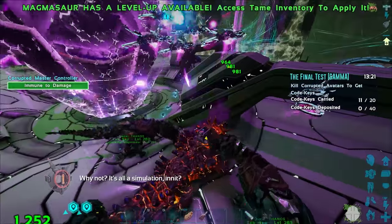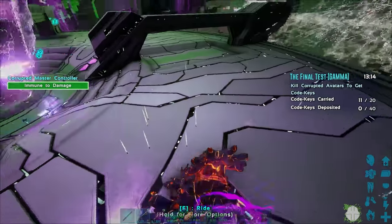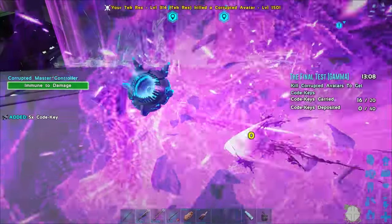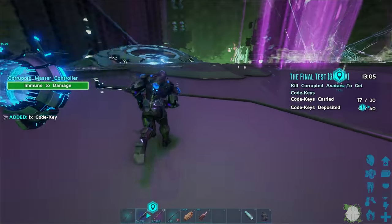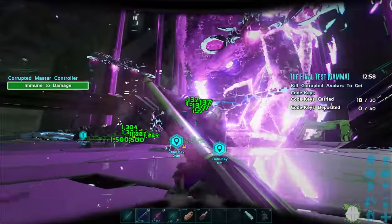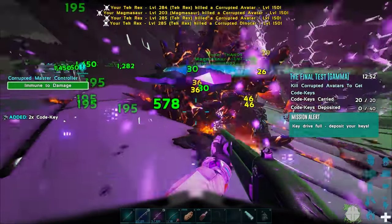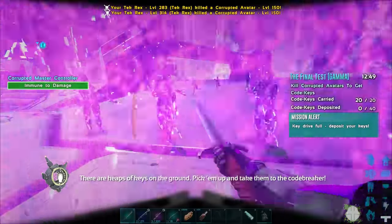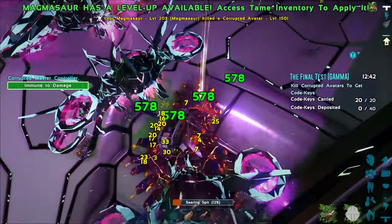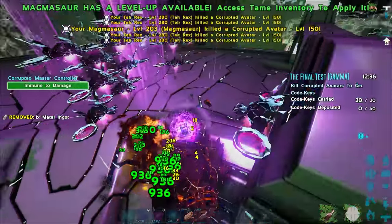Most of the code keys seem to be in the middle. A lot more code keys over here — this might actually be enough to get the first deposit done. I'm getting killed by these dumb attack drones. A couple more keys — there you go. A lot of players right there; I'm shooting with the shotgun. Key drive full — deposit the keys! A lot of player towers here though, I'm getting overwhelmed. Get on the magmasaur — my magmasaur is getting pretty low himself. There's a lot going on.